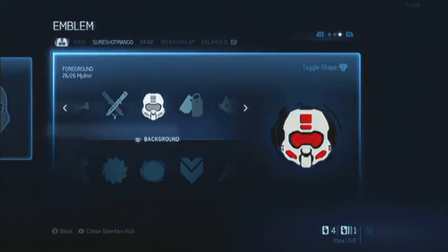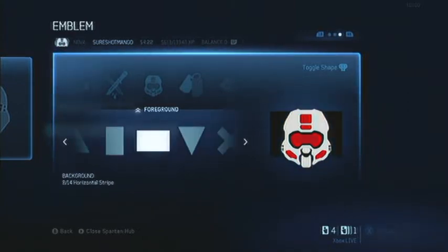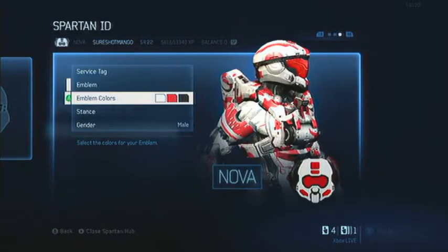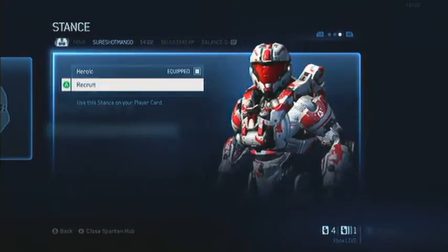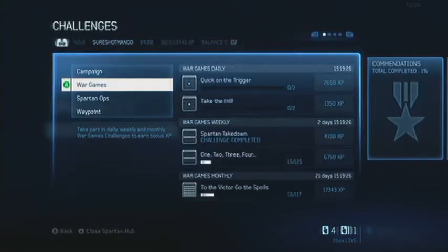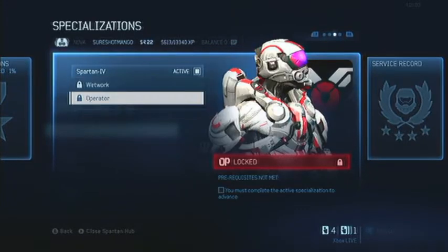Emblems you can switch around. The only thing I don't like about the emblems in this one is that you can't have things that sort of fade out — you used to be able to have these fade out as they got to the side, but they don't have that anymore. I don't know why they took it out. Your stance — this is the one you start with and you eventually get another one as you level up. You have your challenges, commendations, and specializations — eventually, once you finish a specialization, you can choose different things with different perks.